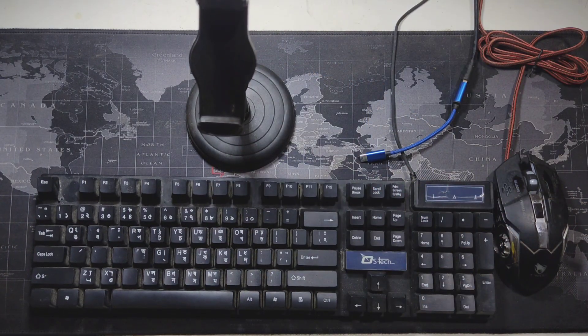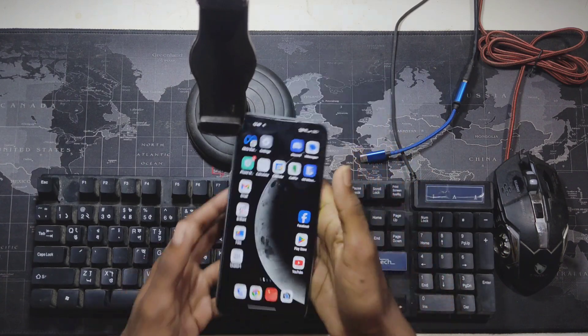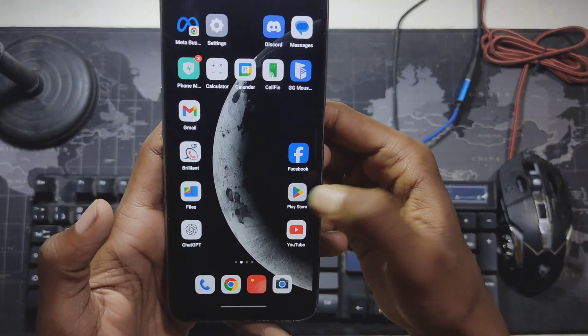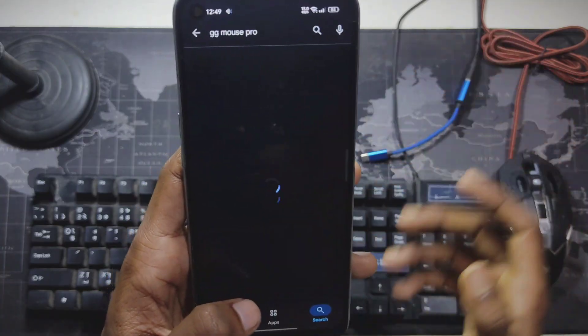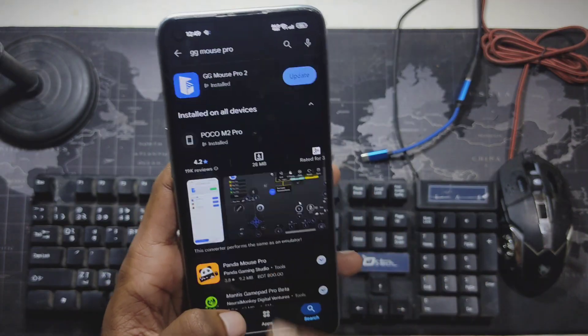Just make sure your phone supports an OTG cable. Most phones these days support OTG cables, so you don't need to worry about it. By the way, if you want to buy coins in Delta Force, check out the link in my description box. By using my link, you can get extra coins while supporting me at the same time.